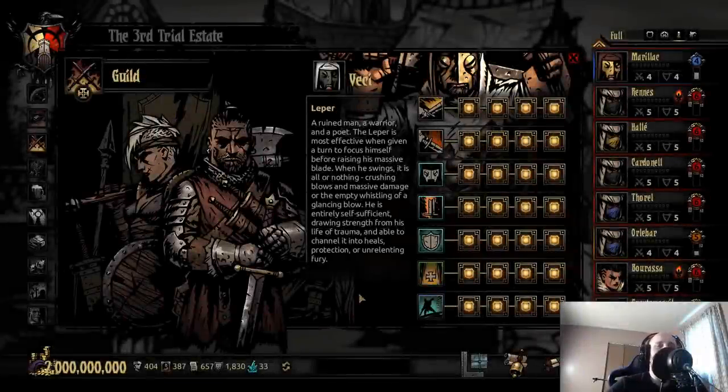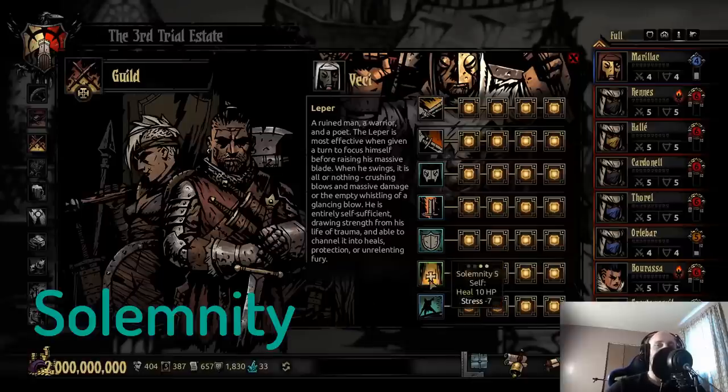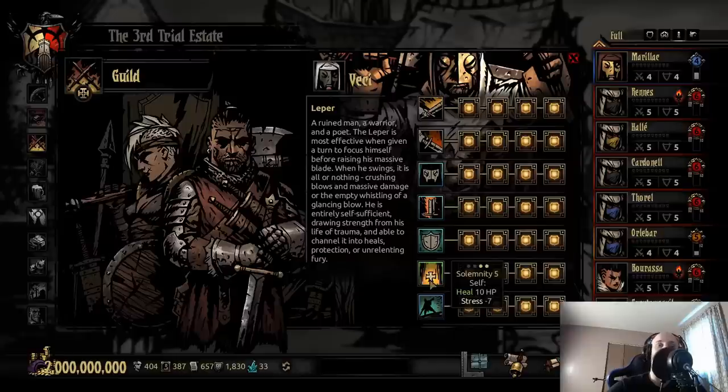Leper. Leper has a lot of very interesting skills. His skill sets, I'd actually argue, are pretty decent overall. The lower accuracy on his main damage abilities does hurt, but one that I almost never go without is Solemnity. This ability is just so good. It's 10 HP, minus 7 stress. It essentially allows the Leper to tank almost everything from damage to stress damage, and obviously would be a good combo with Withstand. Therefore, I almost never find myself not having this ability on.